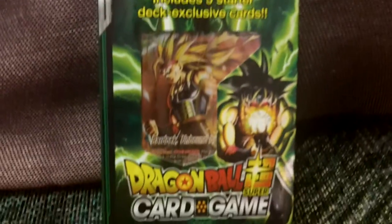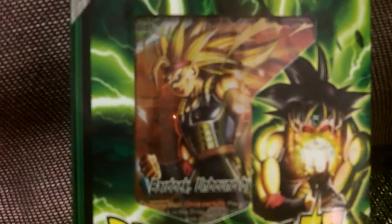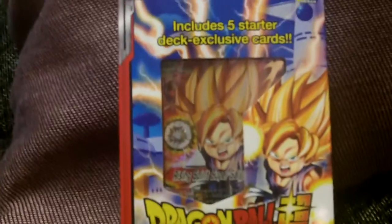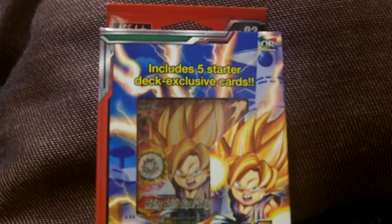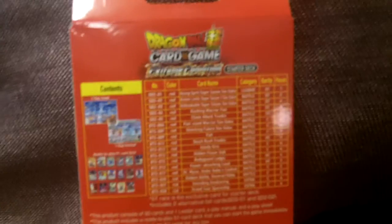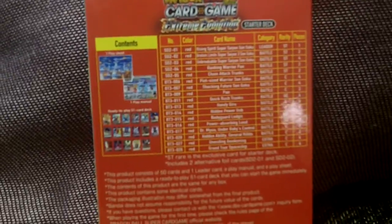These are brand new for Series 3. We can get a glimpse of the Starter Cards in there — they look really sick. The other one that came out for Series 3 is Extreme Evolution. Again, five Starter Cards — Starter Deck exclusive cards, so you guys can start your own deck for playing the game. The back shows you all the Battle Cards, the Extra Cards, the Leader Cards, and everything that's exclusive to that.